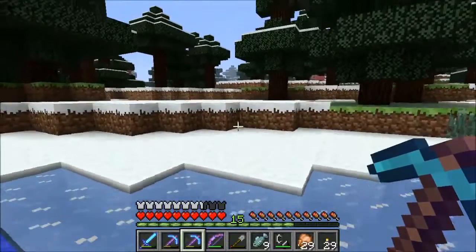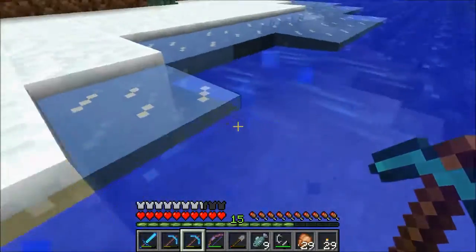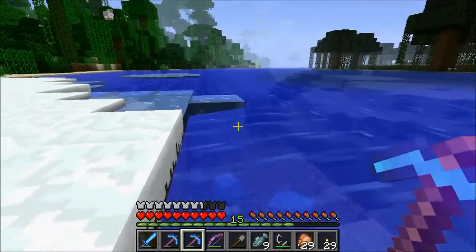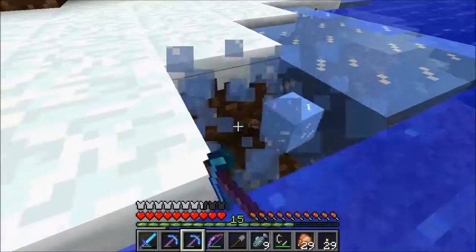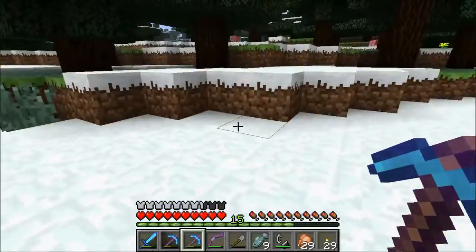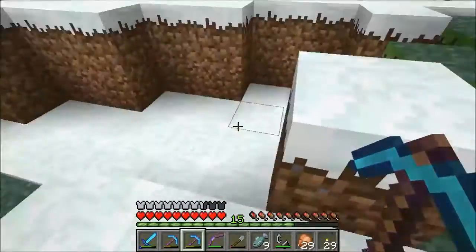I am going to be turning that into a witch farm. Witches drop redstone, glowstone, gunpowder, flasks, and sugar — they occasionally drop potions too. So yeah, that's a big upcoming project.